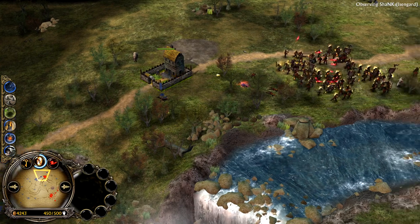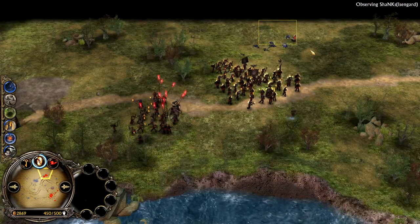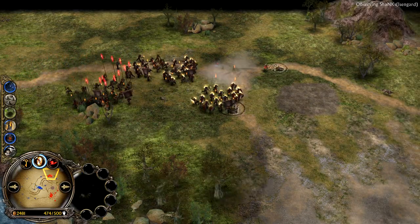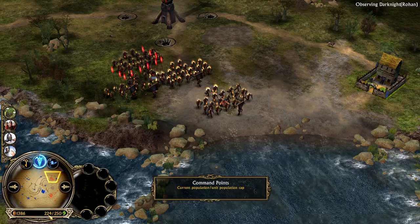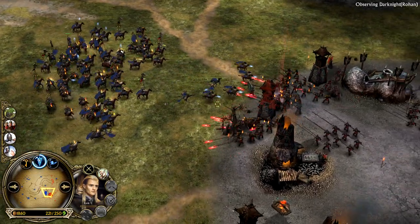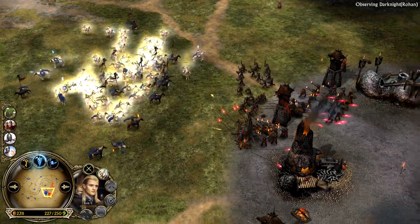Isengard is pushing in now, stabilizing so well, with a quite big army back at base as well just in case. He's going to capture this outpost for himself. He has a lot of resources in the bank and is at full pop cap — 500 supply basically. Rohan is also at full pop cap. Legolas is out on the battlefield. He might be saving power points to go straight for Army of the Dead as fast as possible, not wanting to waste time on Anduril sword.